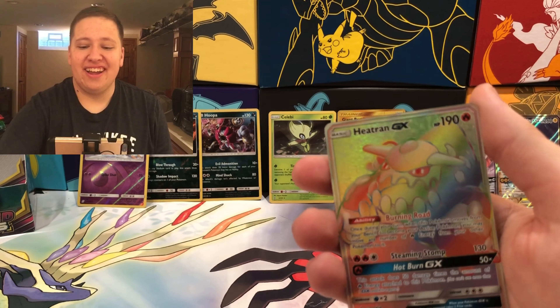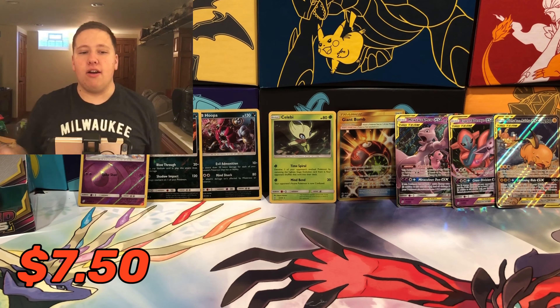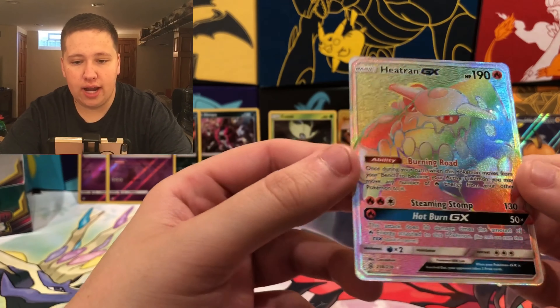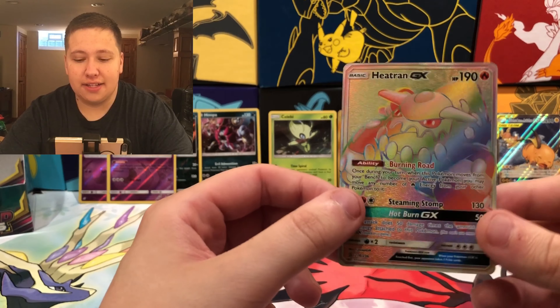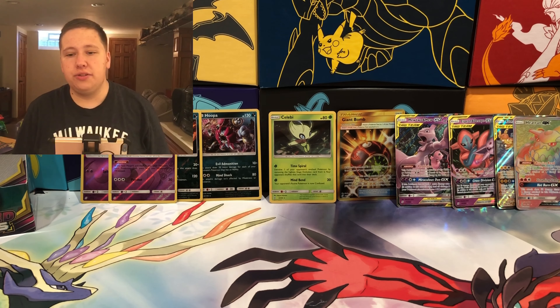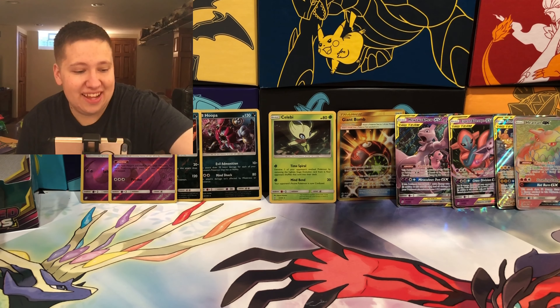We have another Secret Rare — a Heatran GX Rainbow Rare! Oh my goodness. This is not a very valuable Secret Rare — it's on the lower end and a lot of people are pulling it. I think that's because there are a lot printed. But you know what, it's a Secret Rare! I'm not complaining. We have two Secret Rares, two regular GXs, a Full Art, and two Holos — that's kind of crazy.